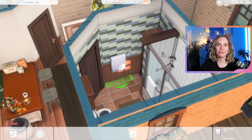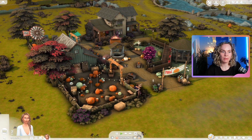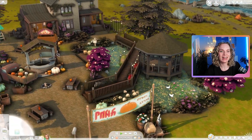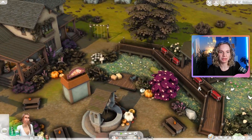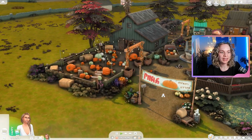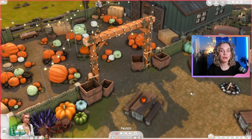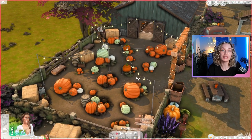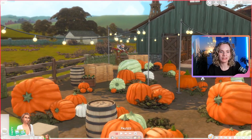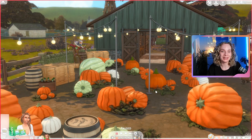Now let's jump in the game for a quick tour of the lot. The pumpkin patch looks very cozy and inviting. Unpausing the game you can see some ducks swimming around the pond — so cute. I have it set as a residential right now which is why there are no customers. Over here is the entrance, and then the pumpkin patch area with a bunch of fairy lights — it'd be so fun to take cute screenshots of your sims posing in the pumpkin patch.